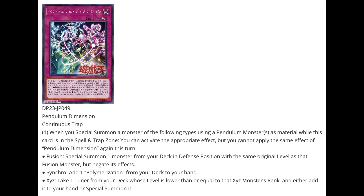Lastly, Pendulum Dimension is a Continuous Trap. When you Special Summon a monster of the following types using your Pendulum monsters as material, you can activate the appropriate effect — but you cannot apply the same effect of Pendulum Dimension again this turn. Fusion: Special Summon one monster from your deck in defense with the same original level as that Fusion monster, but negate its effects. Synchro: add a Polymerization from your deck to your hand. Xyz: take a Tuner from your deck whose level is lower than or equal to the Xyz monster's rank, and either add it to your hand or Special Summon it. Very interesting synergy across the different summoning methods.